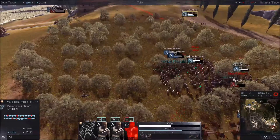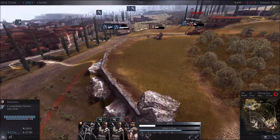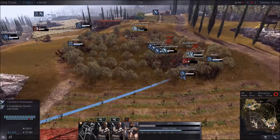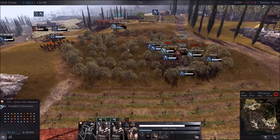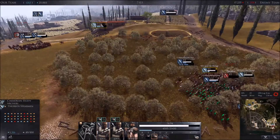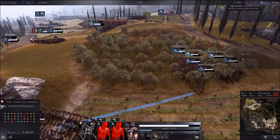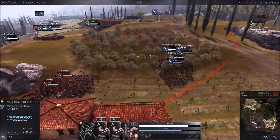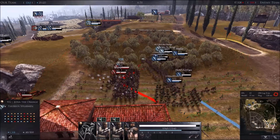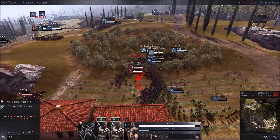So shield bash might be the new meta — back in patch 10 or 9, shield bash was king, and I think it's back. So with Leonidas now when you do get into combat, it's whetstone, hold the line, battle cry, shield bash, and then just keep shield bashing. It seems to do really well in melee combat.